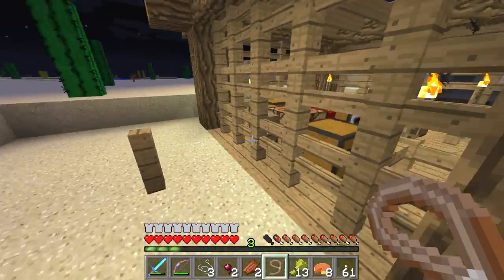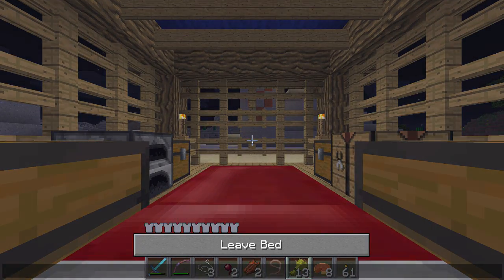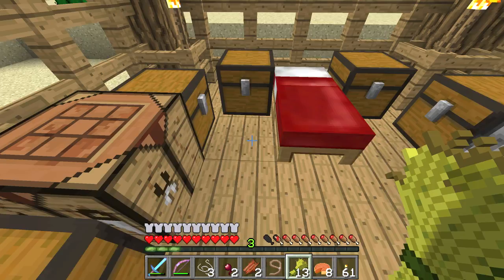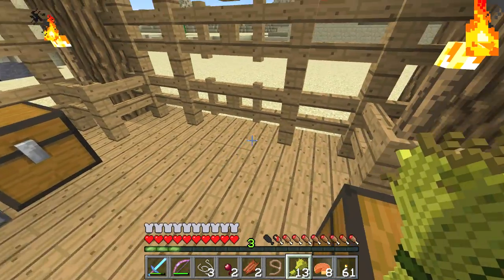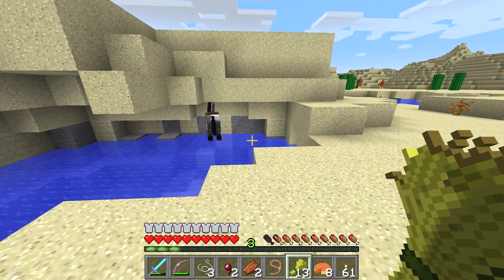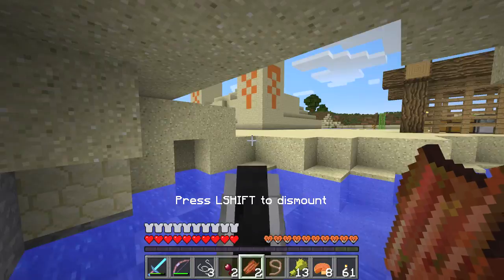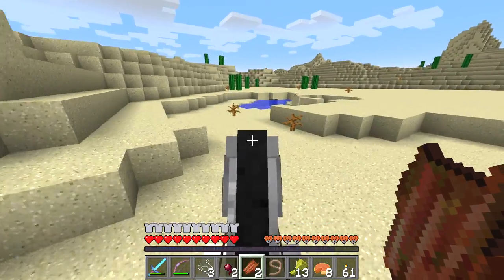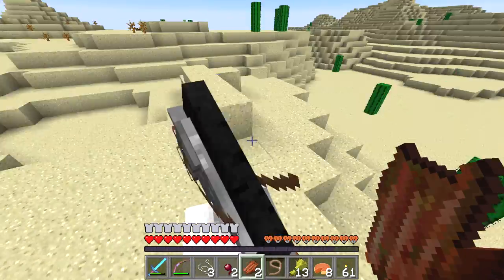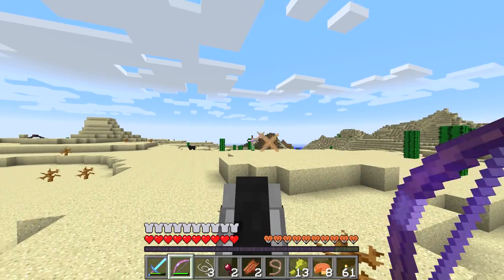All right. Our horse is having a bath. Let's get him out of here. Let's go get those sheeps — there are still some mobs around, but should be easy to take care of.